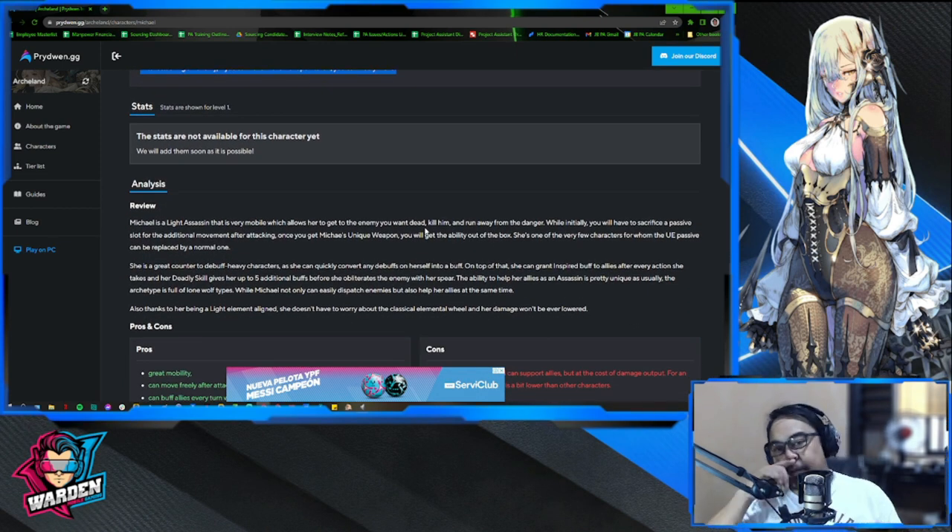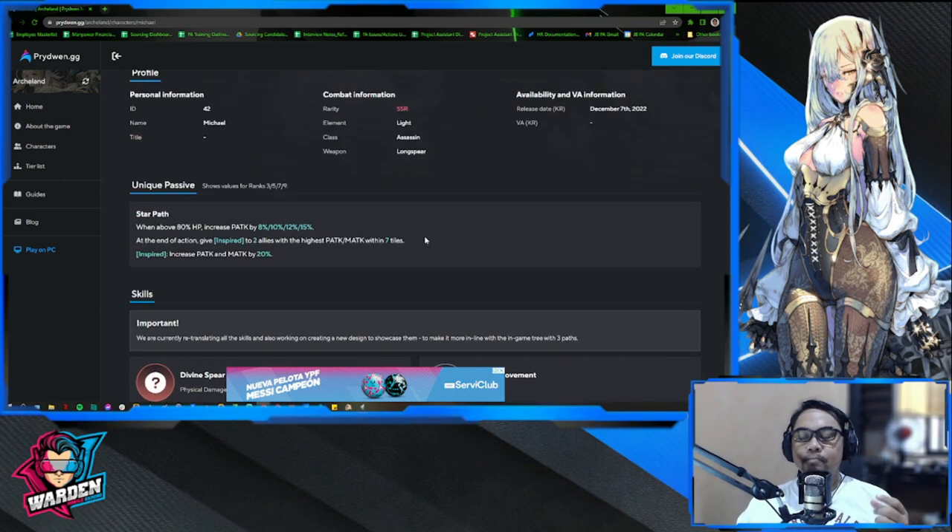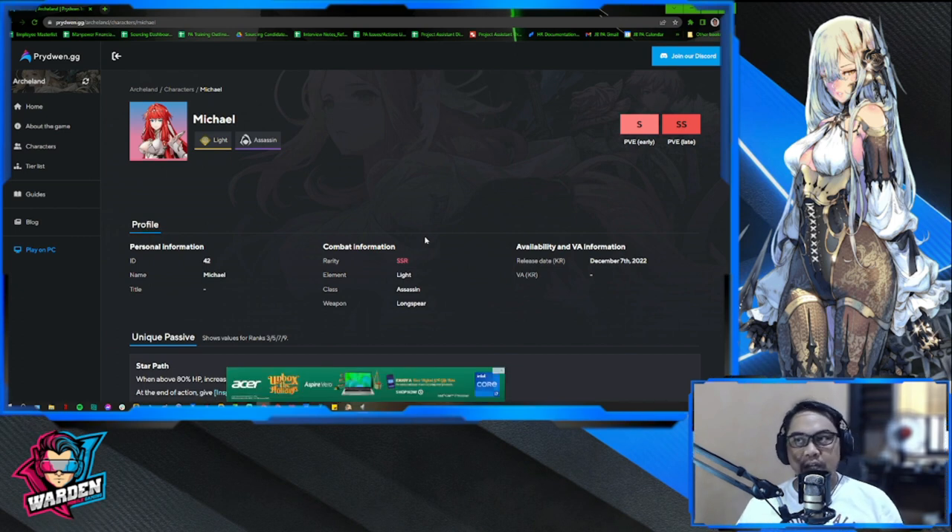I'll do a separate analysis of her later, but for me she's nice to play and she is going to be part of your late game for PvP. As you can see here she's ranked SS. A good team needs one or two nice buffers/debuffers. I've been using Catherine — she's more of a debuffer — and Avia has one attack buff, but Michael has a lot of buffs to spread around with increased range, making her unique as an assassin.